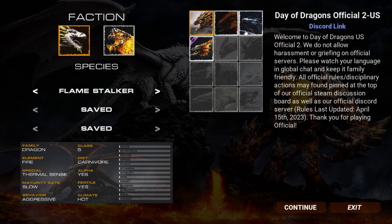Currently there are 3 playable characters available: the Flamestalker, the Shadow Scale, and the Acid Drake. While they all have advantages and disadvantages in PvP, if you are alone I would rather not pick the Flamestalker, for 3 main reasons.